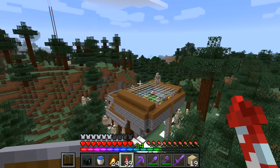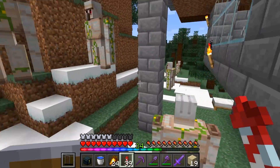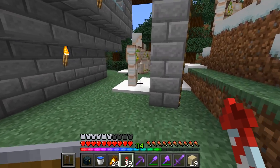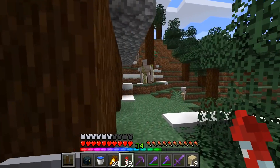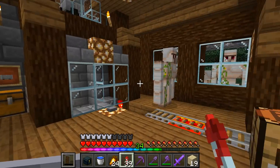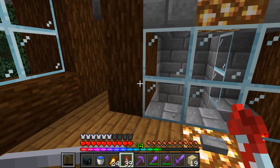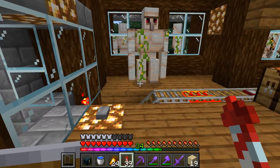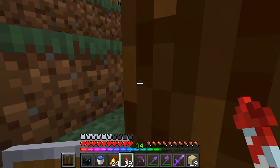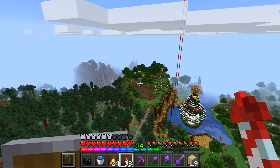Look at this guys — we've got iron golems. It's not even supposed to be an iron golem farm. Oh my God, there's so many dudes here. What the hell? Wow. This isn't what's supposed to have happened. There's even one inside here. What the hell? This is so weird — there's not supposed to be iron golems all over the place. Ah, alright Minecraft, you do your own thing, huh? Maybe that's contributing to the high entity count around here.